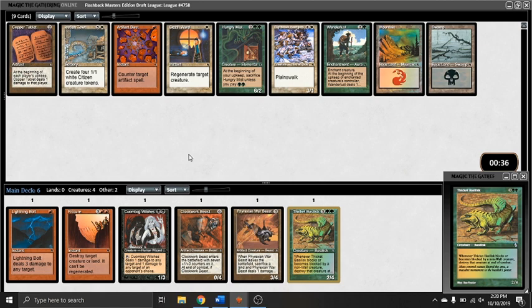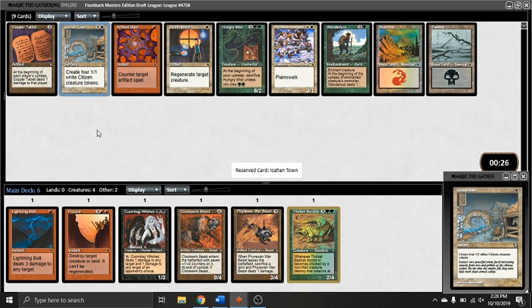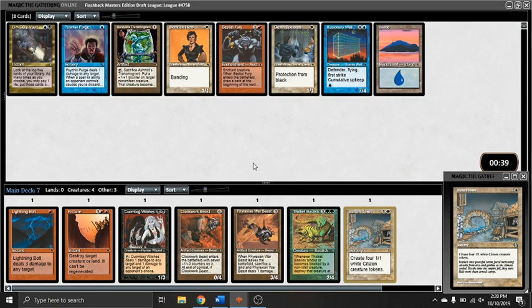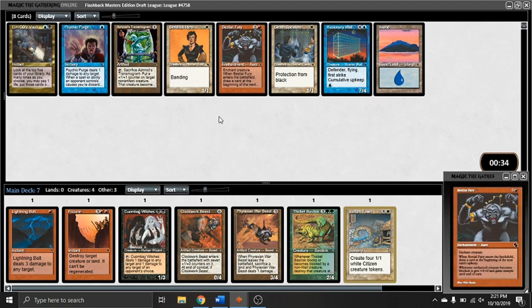Now, this is a pretty bad pack. I really don't like Hungry Mist. I think it's the best green card in the pack, but I think it's just not a very good card. So I believe I take the Ication Town out of this one. We saw a Llanowar Elf and another Basilisk earlier in the draft, so there's a possibility I'm supposed to be red-green at this point. Of course, we've seen virtually no red cards since the second pick, but that's okay. Signals are not exactly abound in this kind of format.